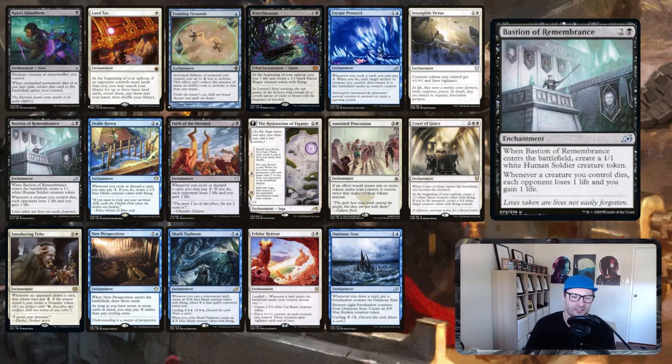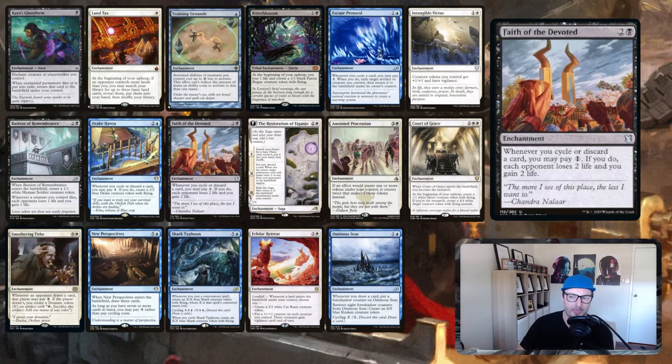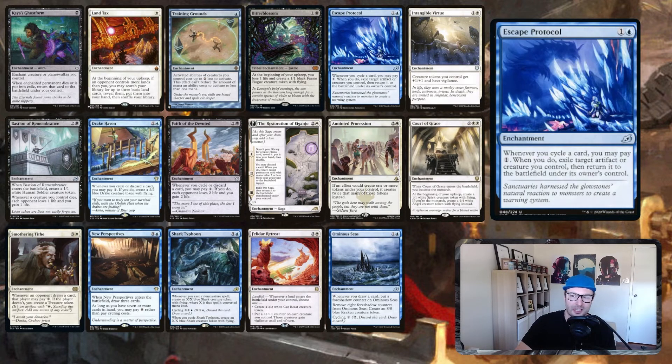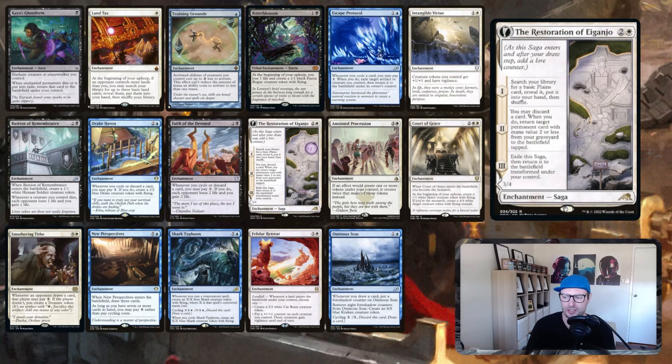Bastion of Remembrance: whenever a creature you control dies, each opponent loses one life and you gain one. It's a Blood Artist type effect on a three-drop that draws you a card because it made you a token. Drake Haven: whenever you cycle or discard a card you may pay one; if you do, create a 2/2 blue Drake creature token with flying, which draws a card. Faith of the Devoted: whenever you cycle or discard a card you may pay one; if you do, each opponent loses two life and you gain two.